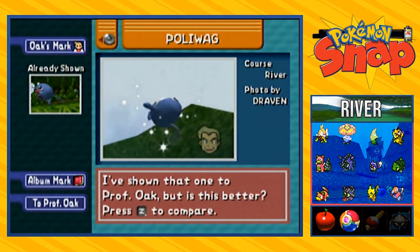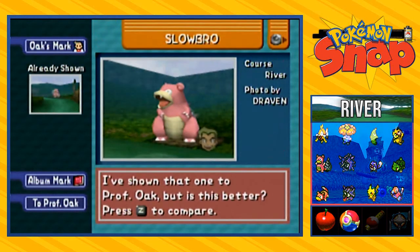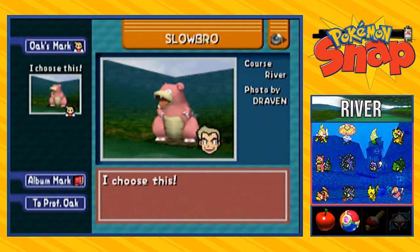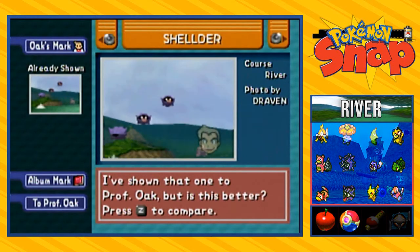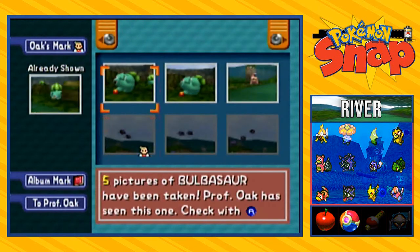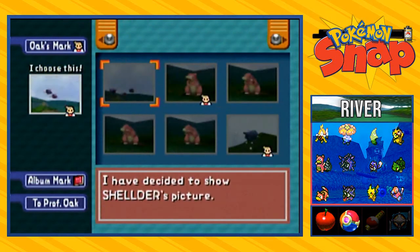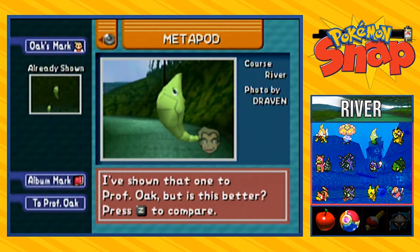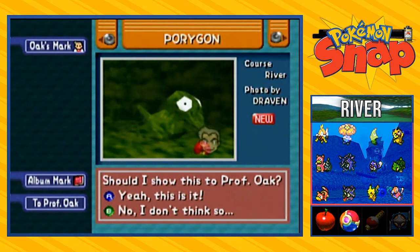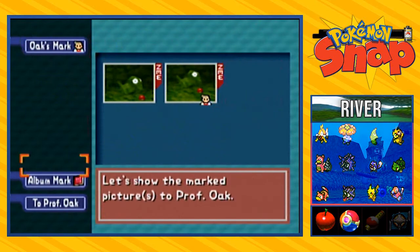The Poliwag one I screwed up badly, so let's pick this one just in case. Let's see what Slowbro looks like — okay, let's go with this one, it's nice and close and big. Let's go with that. This Bulbasaur one looks like Bulbasaur taking a pee so I'll pick that just in case. A good picture of Metapod up close and personal. Actually, let's go with Porygon feeding — and that is pretty much it.